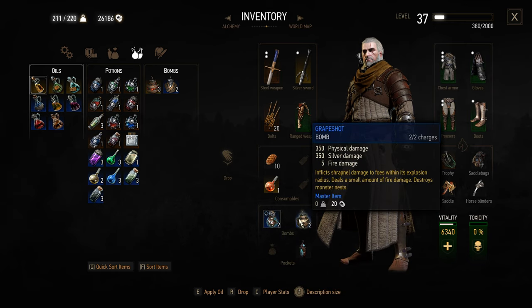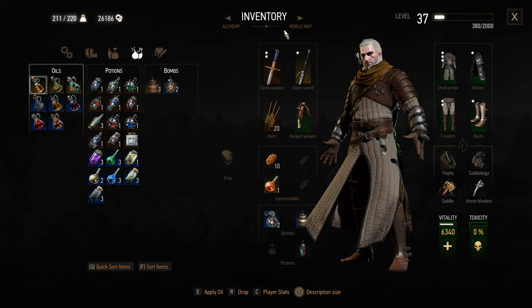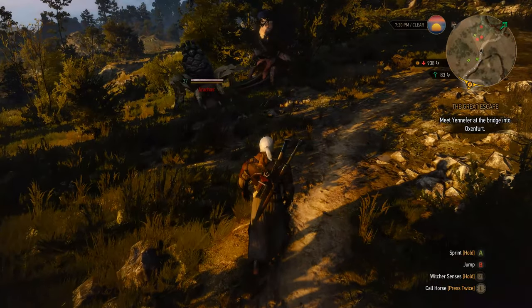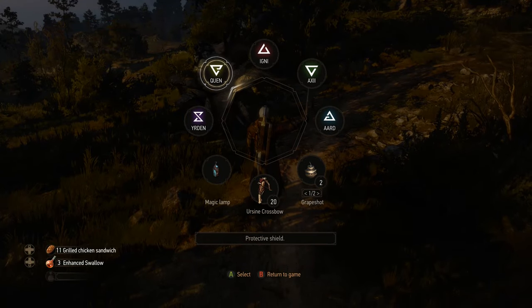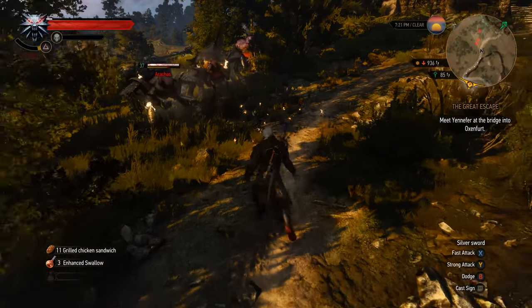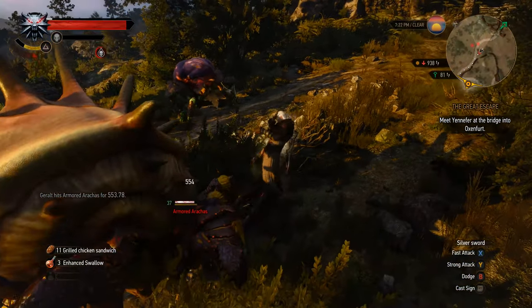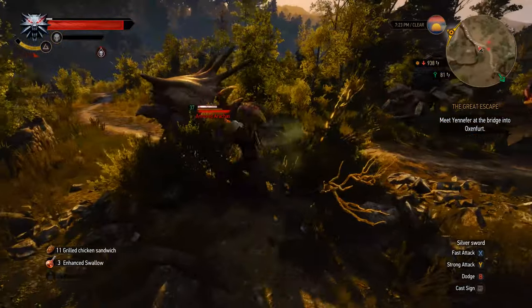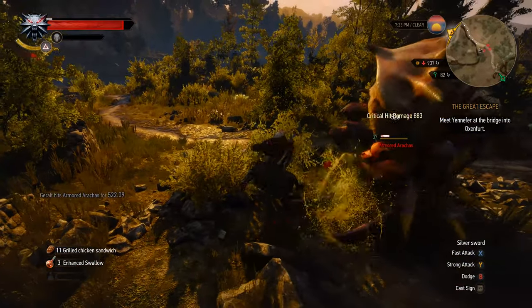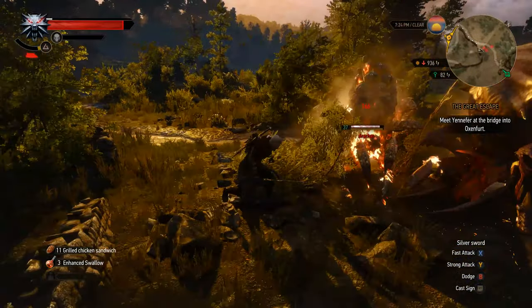Create bombs and potions as soon as you unlock them and have the materials. You get a limited amount but they restack when you meditate, so you only need to craft them once. Meditation can be done almost everywhere, both inside and outside of caves. You will find nests in some places in the world and they can only be destroyed with bombs — if you don't destroy them, the enemies will just keep coming.